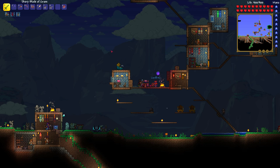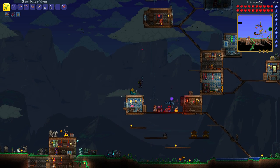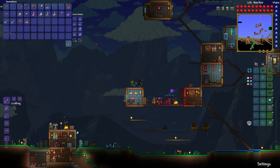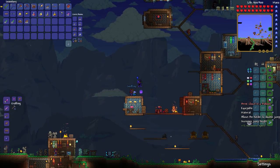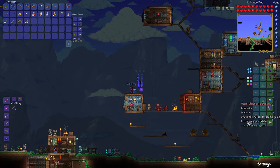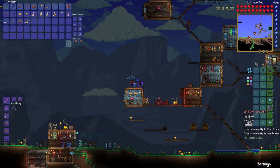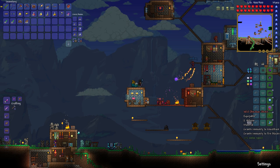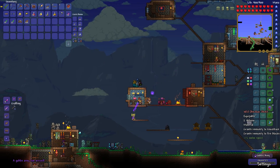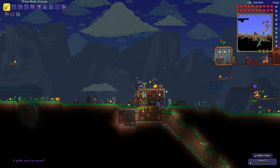Once we go underground and get some hell material — hell mineral or something — I can make a really good sword out of that. You can also combine accessories: I combined my cloud in a bottle with my balloon, so it's the same thing — extra jump height and a double jump — but it only takes up one slot. I got a shield that removes knockback, made an obsidian skull and combined them, so two defense, can't get knocked back, and I don't get hurt standing on fire blocks.